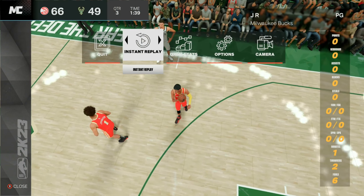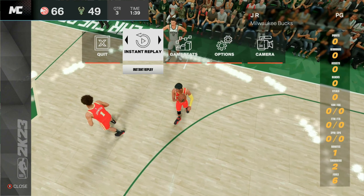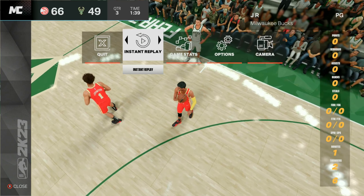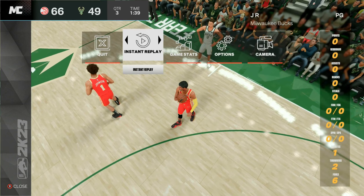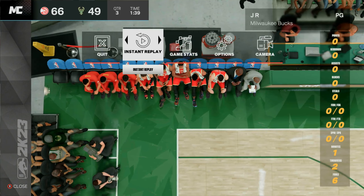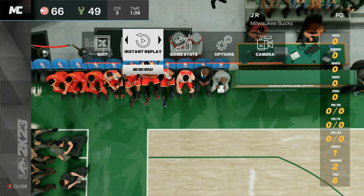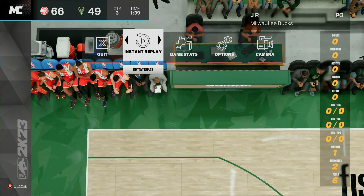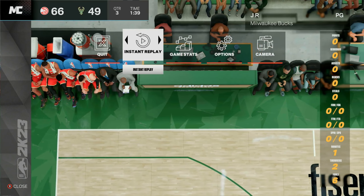As you can see, we were able to foul out in one minute of playing time — that's why I call this the one-minute VC glitch. If you foul on defense and then walk out of bounds on offense, you can get in and out of these MyCareer games within one minute. You just want to get your fouls as fast as possible.